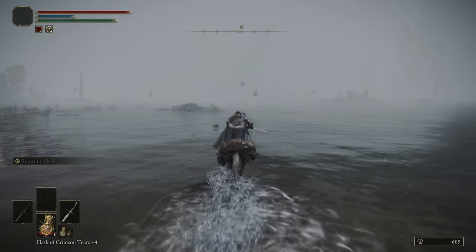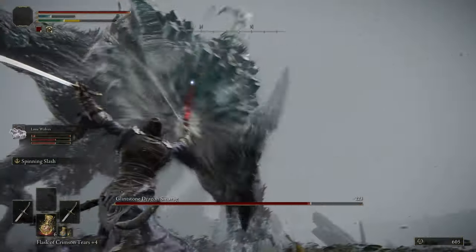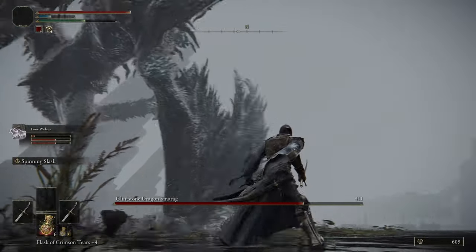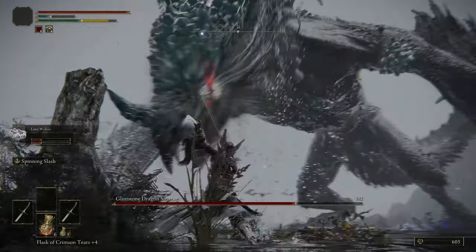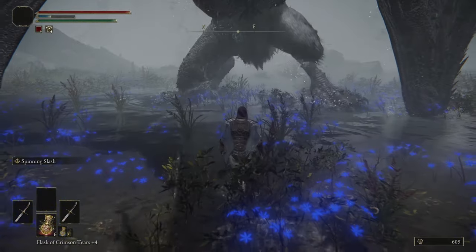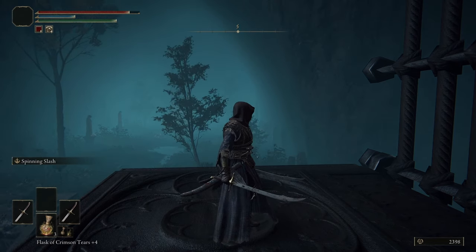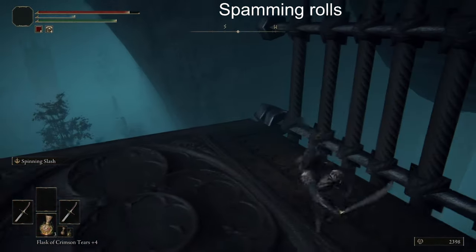Now that I'm in Liurnia, I go right to the Glintstone Dragon. The fight was easy, but I'm starting to notice how weak my weapons are. I do get a small scream during this boss, but it's not hard to deal with. Once I pick up the key, I go to the academy and make it to the rotating lift where another effect almost kills me.